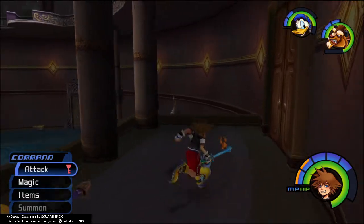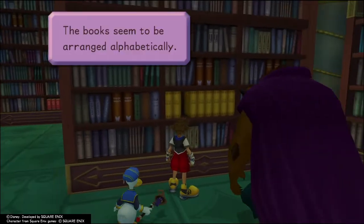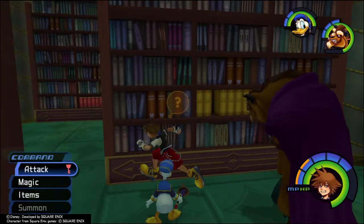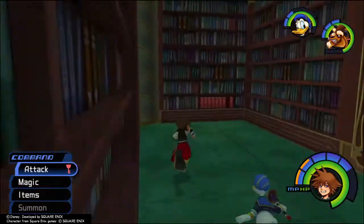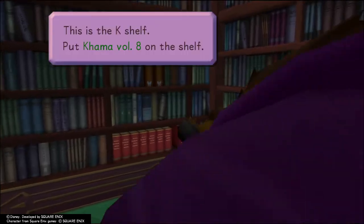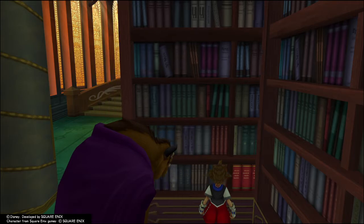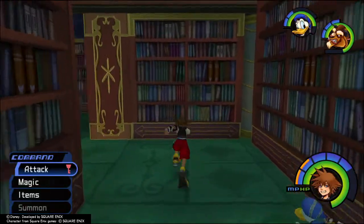Let's check in the library. The books seem to be arranged alphabetically — this is the A shelf. Alright, that'll go on the K shelf then I'm guessing. K shelf, yep, put that on the shelf. That'll open up here. So we've got a library puzzle.